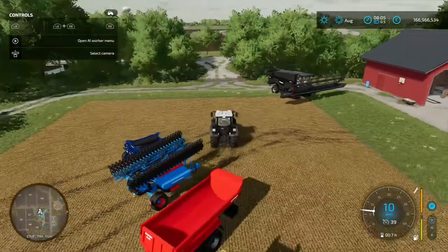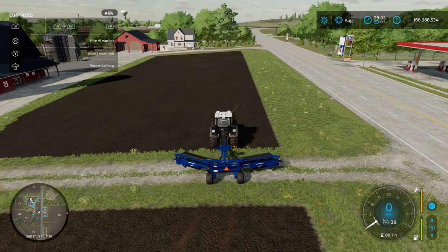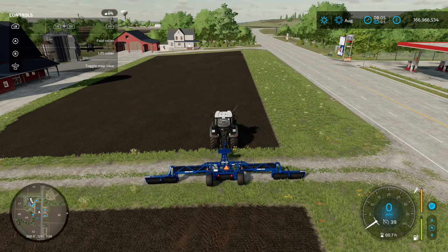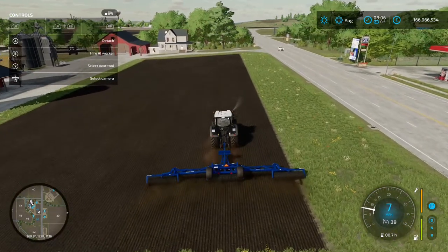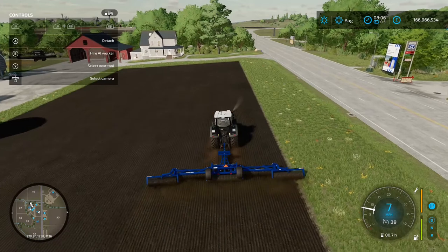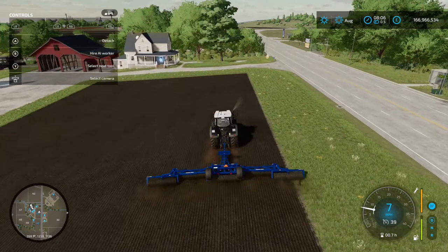At the side of the field, unfold the roller with LB and A to put the sides out to maximum width. Then lower it with LB and B — you don't need to turn on a roller, just lower it and get going. Drive into the field and you'll see a slight change in texture, mainly in color, so keep an eye on your coverage.